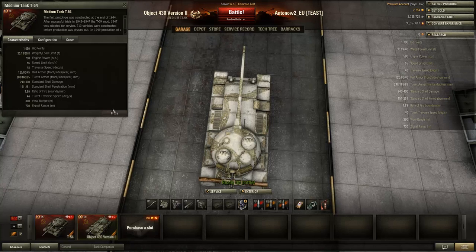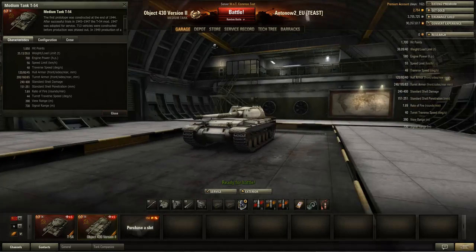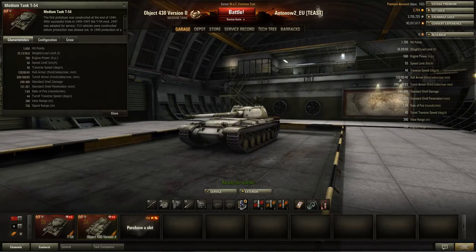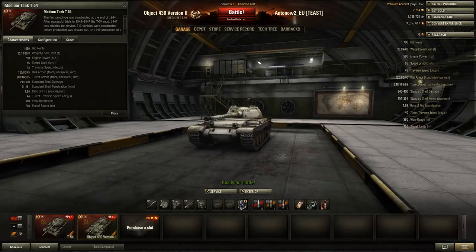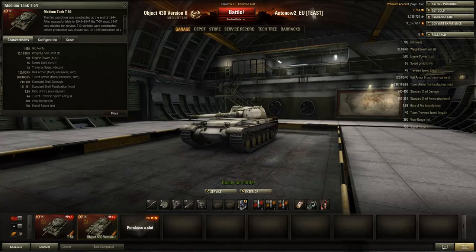The rear-mounted turret is another significant disadvantage. The gun can only traverse slightly less than 180 degrees — you can only turn the turret so far left or right, which is a real disadvantage in brawling situations. You might think this tank is great at side scraping, but it's only got 80mm of side armour, and tier 10 vehicles — especially tank destroyers — will put shots right through when you angle.